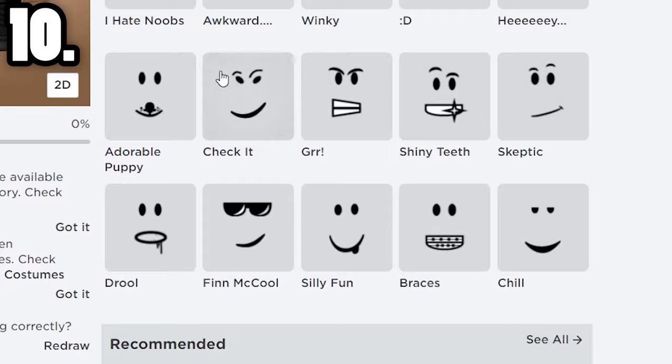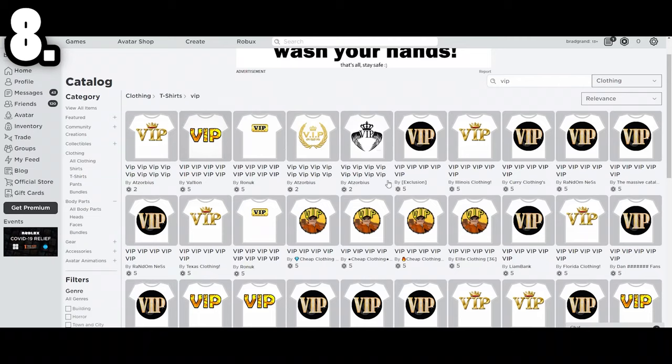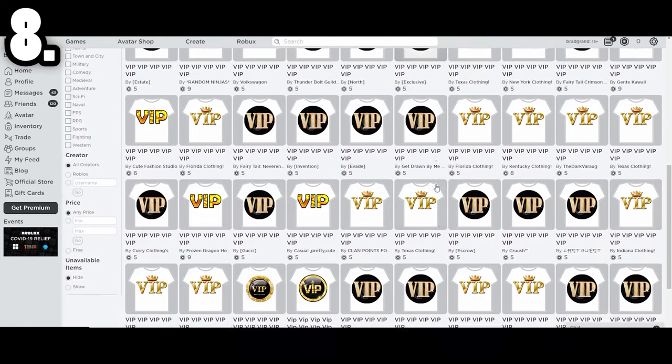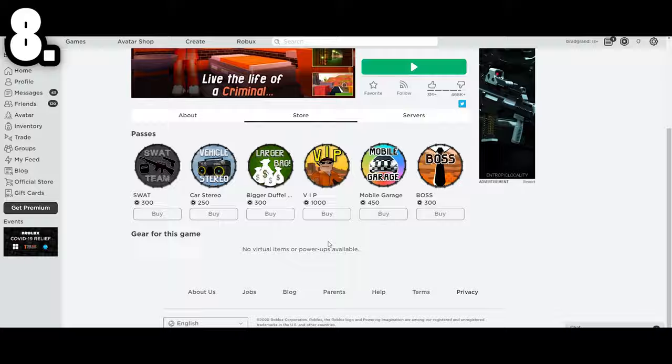The OG hard hats were indicators that you had a Builders Club membership — if you have at least one, you're qualified for your veteran badge. Who remembers when VIP used to be on t-shirts and you would have to buy those t-shirts for an insane amount of Tix? Nowadays you just look at the store and buy it with Robux.